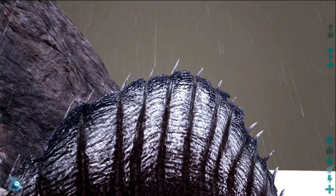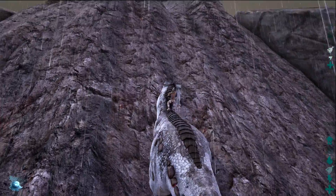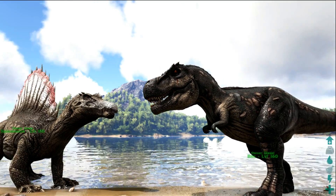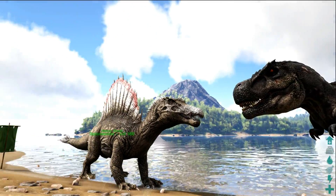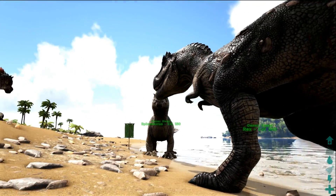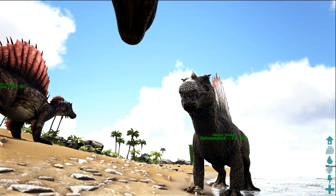The T-Rex and Spino came up the same when it came to climbing ability — they were not able to scale some of the really steep terrains. In terms of size, both are similar. Maybe the T-Rex has a slightly bigger head and the Spino has a huge spine, but they have the same length and cross-section, meaning wherever the T-Rex can't go, the Spino won't be able to go either.